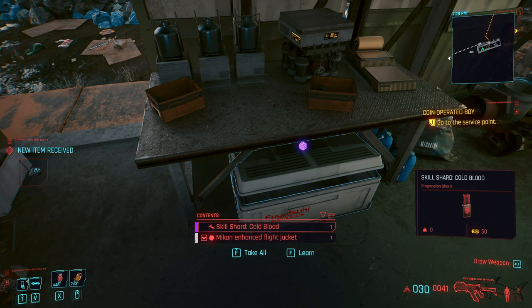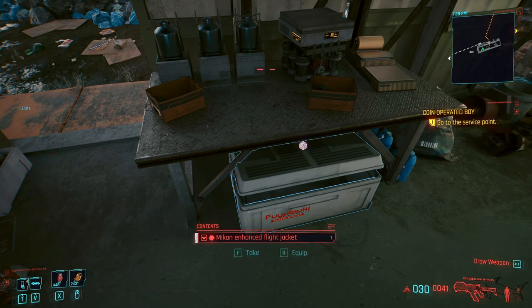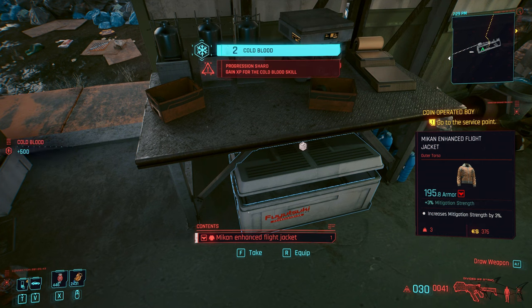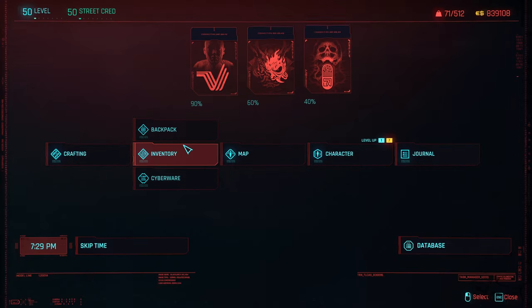New item received: skill shard, gold blood. Nice. And a jacket. Now let's go to the inventory.